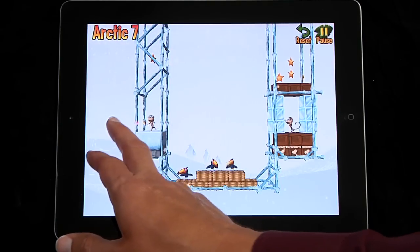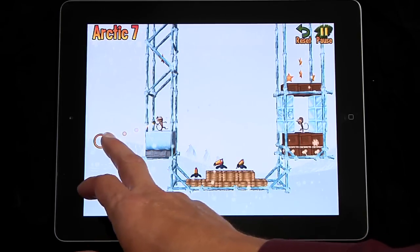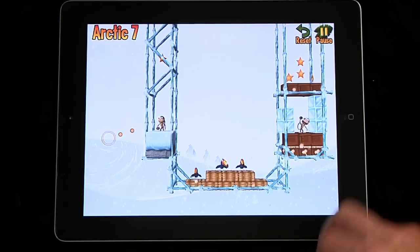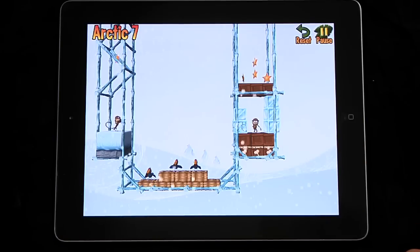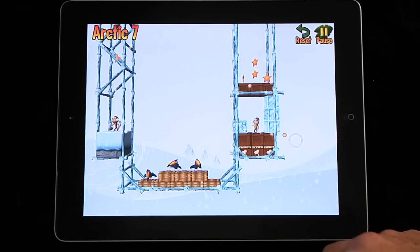Here's one of the Arctic levels. On this we have ice. You can see there's a monkey on the right and he has the bananas. The monkey on the left, he just has coconuts. But the monkey on the right, he's kind of trapped here in his little ice prison, so we have to break him out by throwing coconuts.